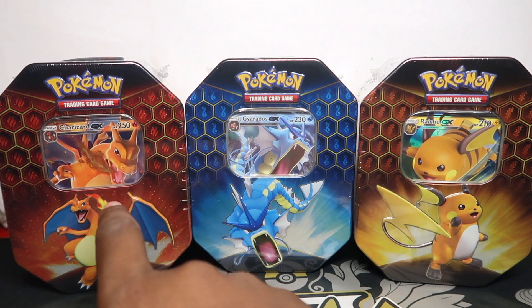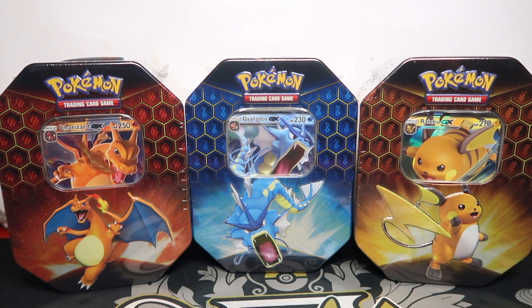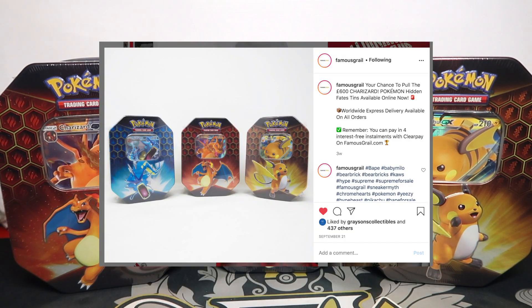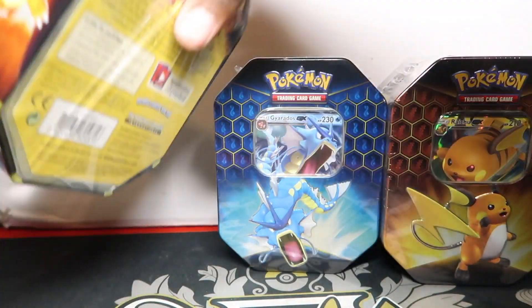What we're going to do is two videos doing Charizard, Gyarados and Raichu - the trio, a set of them. So obviously last week we did the 30 tin opening, we bought 60 and put half on the site. So if you want to buy Hidden Fates, go on famousgirl.com. Plenty on there, but yeah, long day today. We opened Champions Path, etc.